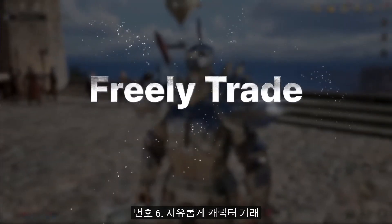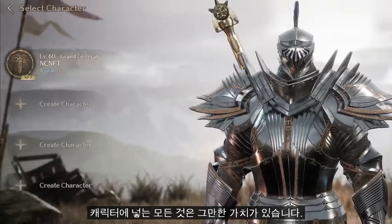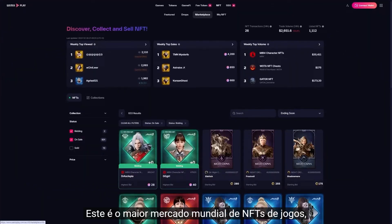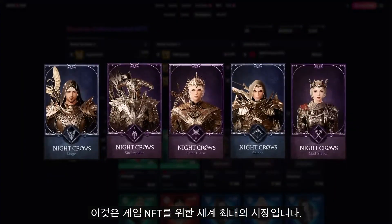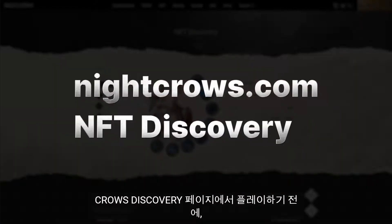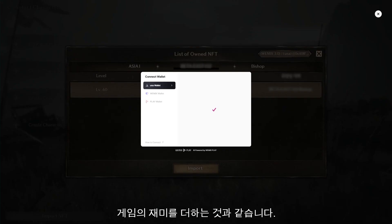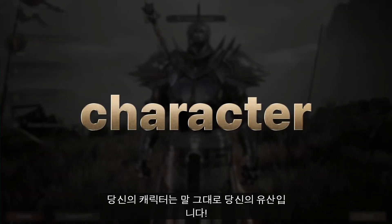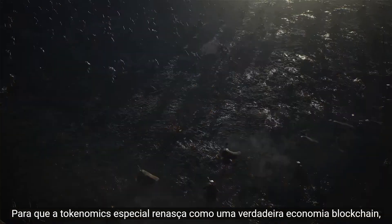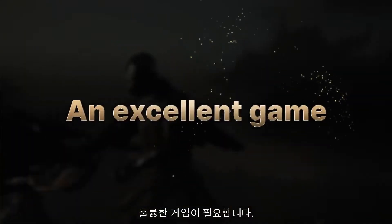Number six: freely trade characters. Last but not least, everything you put into your character is worth it, and you can prove that through NFTs in the market of WeMix Place — the world's biggest market for game NFTs. You can check the details of other characters on the Crow's Discovery page before playing them, and also buy new characters. It's like adding to the fun of gameplay — your character is literally your legacy.